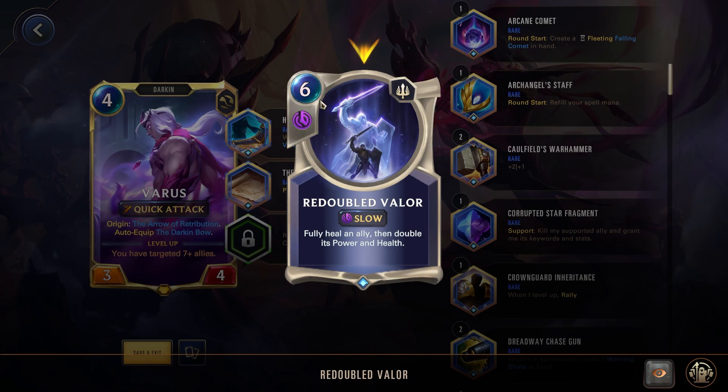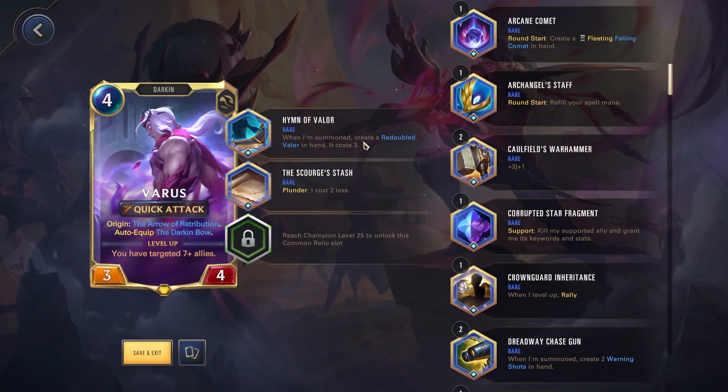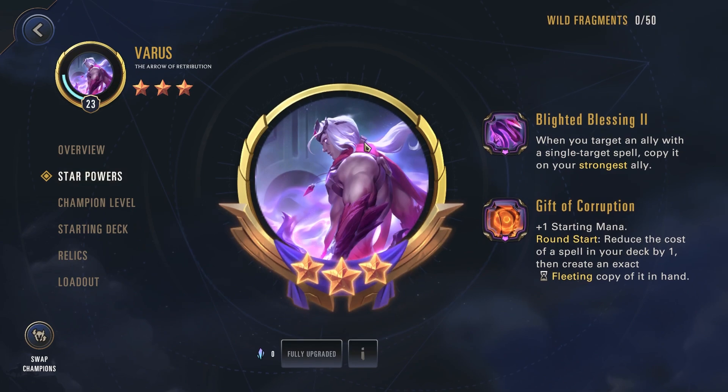Redoubled Valor normally costs 6 and is a slow spell. It fully heals an ally then doubles its power and stats, but now it's down to 3 cost which is pretty nice. We're trying that out with Scourge of Stash, going for an interesting Varys build — trying to get him out early and then play Redoubled Valor as soon as possible.